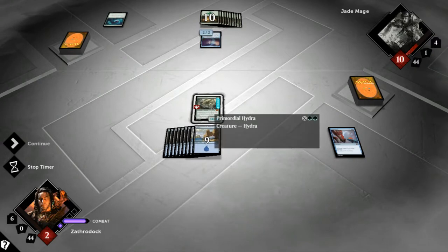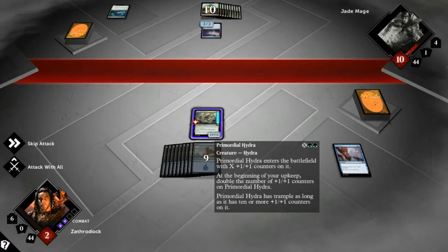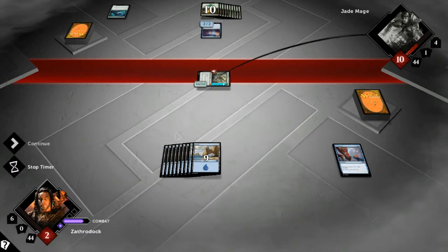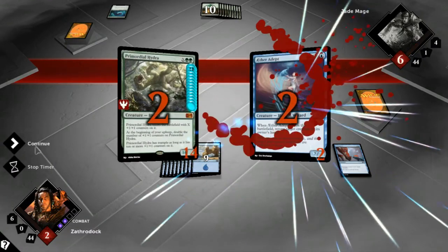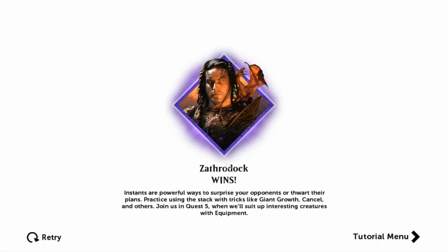Mine now — thank you! So yeah, as you can see, blue decks are kind of a bunch of jerks. And on upkeep — boom — 14/14! Now that it has more than ten counters it has trample, so technically it does 14, but even if they block with a 2/2 it'll still do 12 and I'll win. Instants are powerful ways to surprise your opponents or thwart their plans. Practice using the stack with tricks like Giant Growth, Cancel, and others. In quest five we'll suit up interesting creatures with equipment.